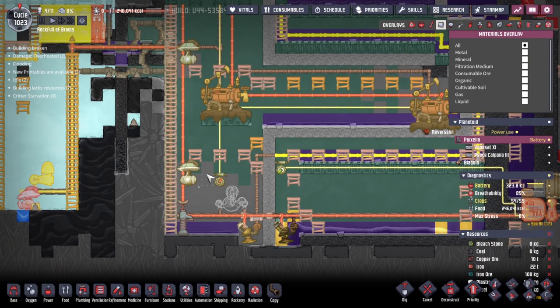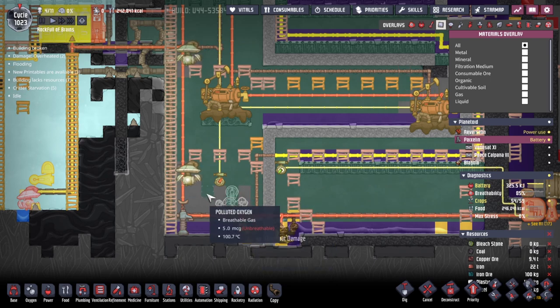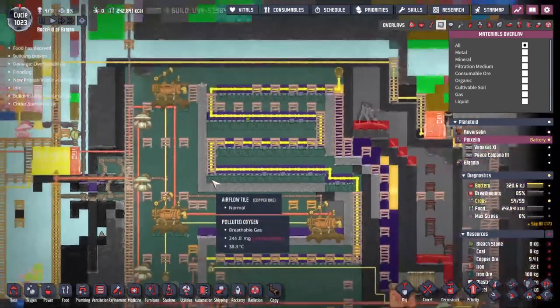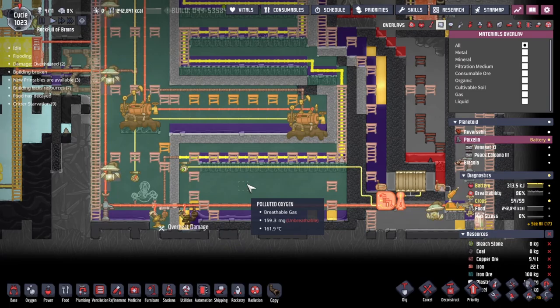We've got 33, 34. I'm hoping that what's happening is we are losing a whole bunch of the gas to the vacuum at these front edges — it's splitting down into smaller packets than the game can support. That's my hope anyway.